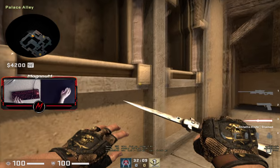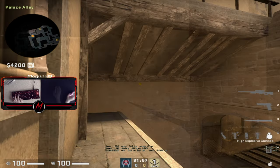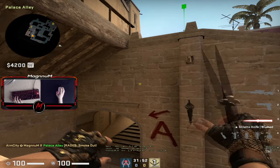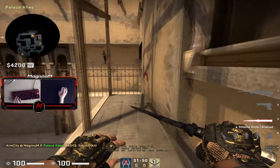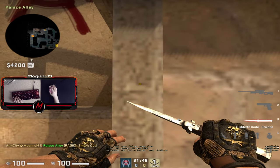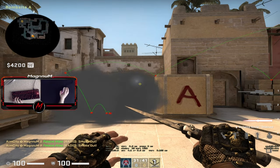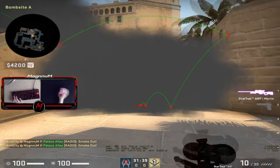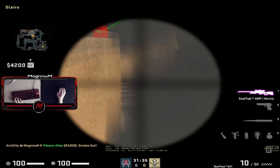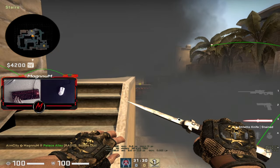Next one, jungle smoke. Go in the middle of this one, aim like shown, a little bit to the left, bottom throw. Then combine this with the stairs smoke - go to this wall, that's the easiest one, throw. From their perspective there's no gap here, but there's always a gap on stairs so no matter what you need to change the stair smoke. I don't know a better one actually, I just use this one.